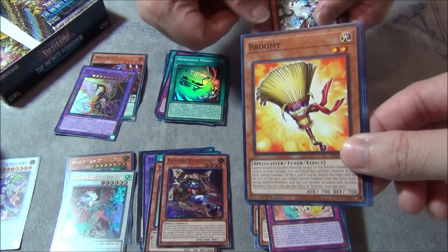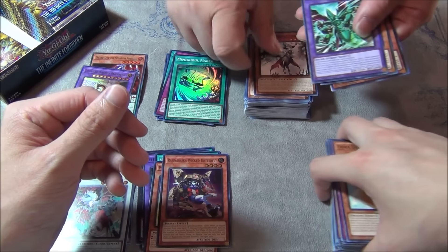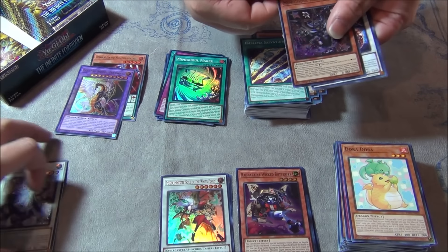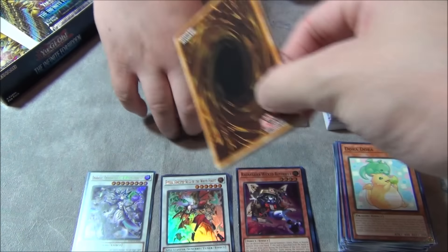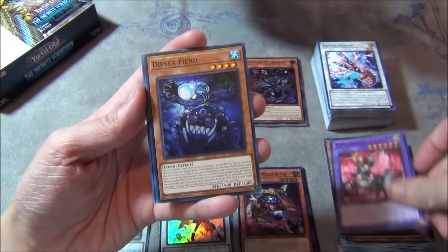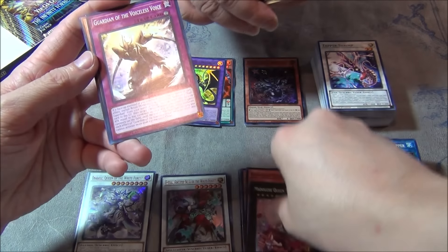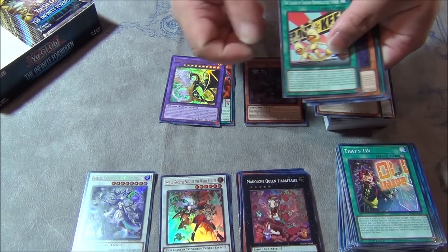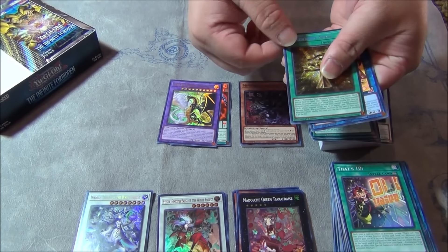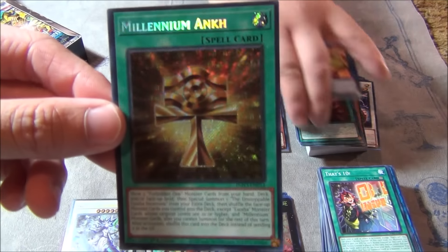And then we got a broom — it's literally called Broomie. Magigool. Come on QCR! Lacrima, Fiend, Snapper, Madolce Queen, Tiara, Frays. Andrew will like this most support. Ooh — Millennium Ankh as a secret rare! The card's very pretty.